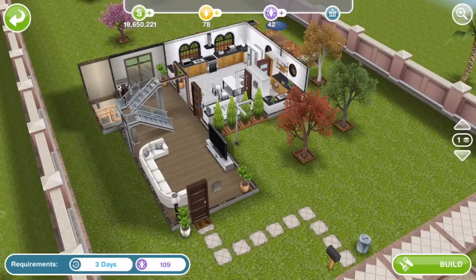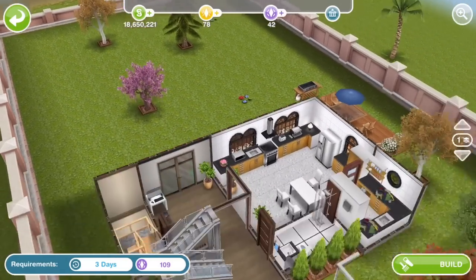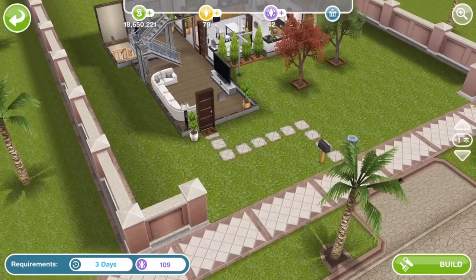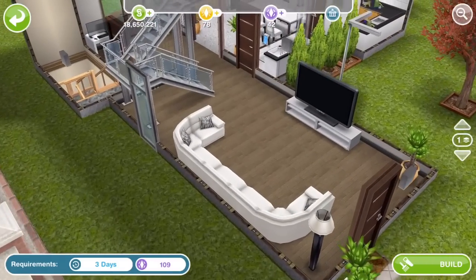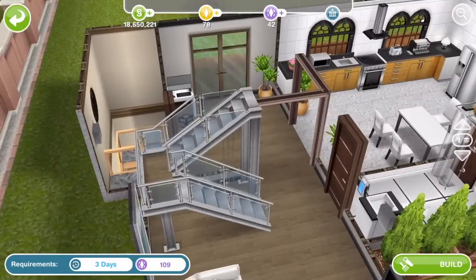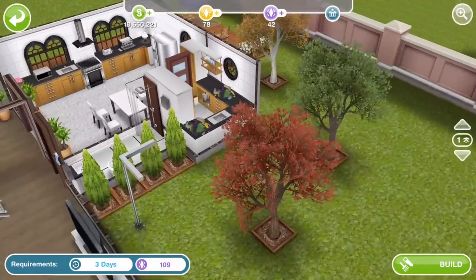This is the first of our three SP homes and it is 109 SP. It can be built on a standard sized lot. It looks like we've got a basement — yes we do — and two floors. At the entrance we have a nice white sofa. Oh, we've got a laundry room — I love a little laundry room!